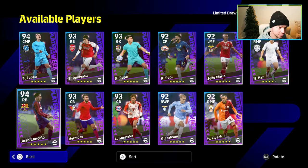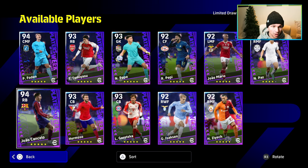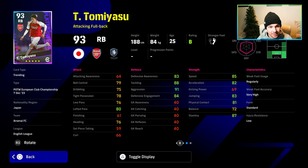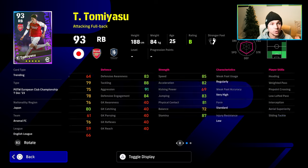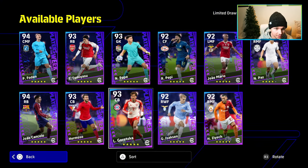This is only worth spinning for if you want a specific player. Tommy Yasu is definitely worth spinning for — it's not the best version of him but you're going to have a monster center back. He's listed as a right back but play him as a center back. Don't worry about his attack and fullback play style. He's got everything you could want, including Set Blocker — you can't add Throw Blocker on him so he's not as good as the top version, but he's still very solid and one of the best center backs you'll ever have in the game.